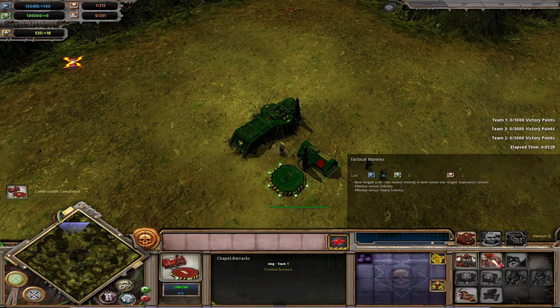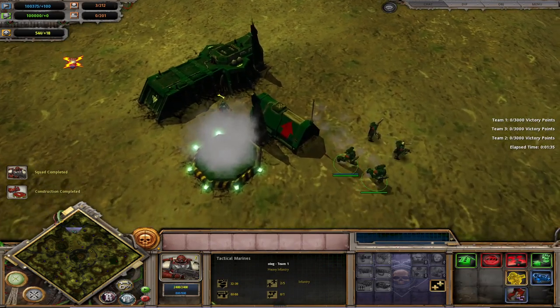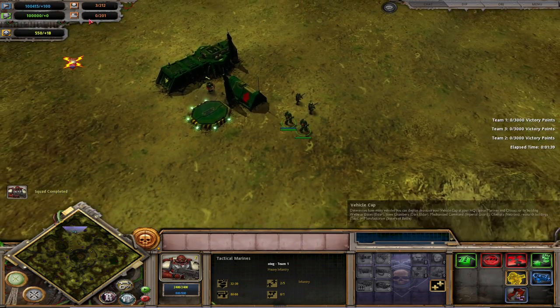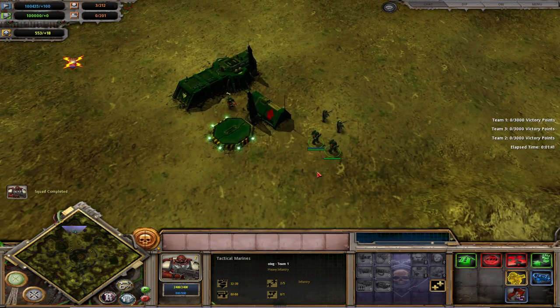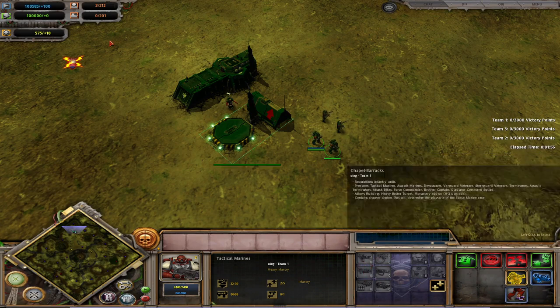Moving on to their barracks — heroes will be done separately. We have Tactical Marines. These are the bread and butter of your early game roster. They are tanky, decent in melee, similar to Necron Warriors. Whenever they get engaged in melee, they will knock back enemies and do decent damage. They have a lot of weapon upgrades for different purposes.